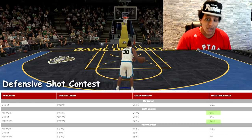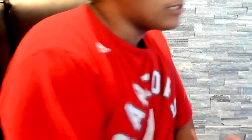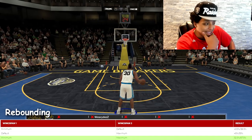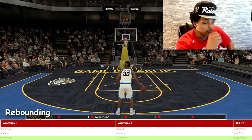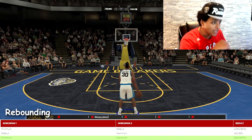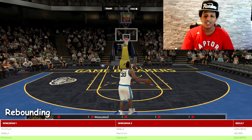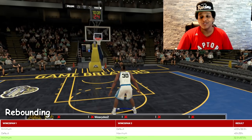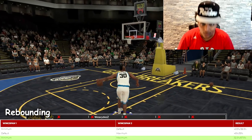Without a doubt, maximum wingspan makes you better at closing out opponents. The same goes for rebounding — NBA2K Lab gave me these numbers: with minimum wingspan you have a 32.5% chance of getting the rebound, which jumps to a 67.5% chance with maximum wingspan. You literally double your chances of getting the rebound just by maximizing wingspan. Logically, if a shot goes up and you have longer arms and you go for it, you're going to get it.